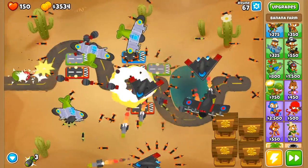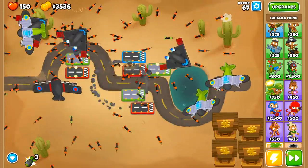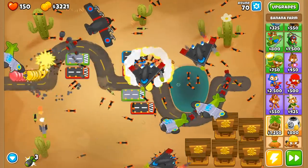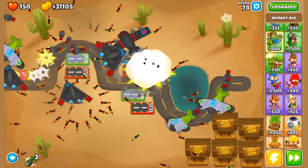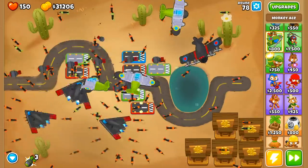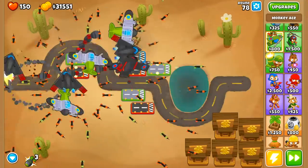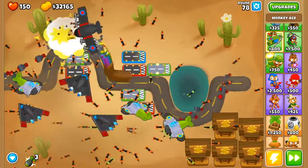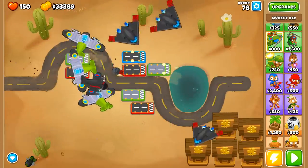Oh my god — he's firing Heat Seeking bombs from the Spectre. I love the Spectre. It's round 78 and we're getting very, very close. Lots of little stuff — I feel like we're able to deal with big stuff, but if there's a lot of camo little things that's where our issue is. Oh my god, look at that — let's drop a bomb on it. That was scary, they were moving so freaking fast. We are so close.